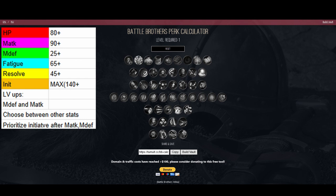For initiative, just pile up as much as you can. Realistically it'll be something like 140, and that's going to allow you to act first every turn unless you're debuffed by daze or sand attack. With resolve, since you're going to be surrounded a lot, you want 45 but possibly more, because you're not going to be in the banner's area of effect.